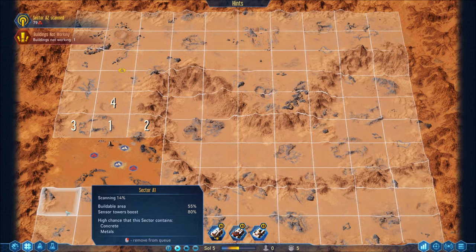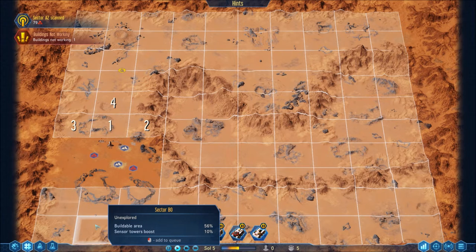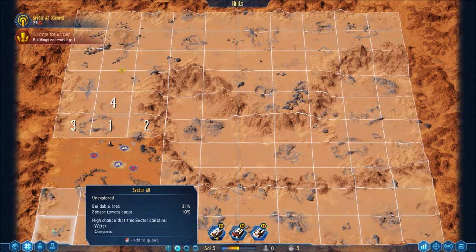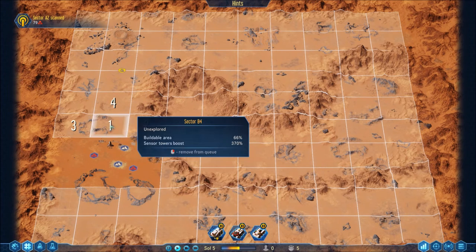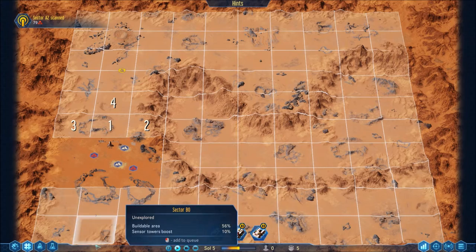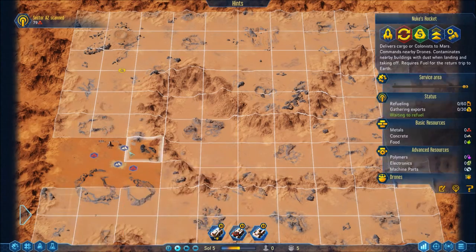This one is scanning with an 80 boost. Metal, water — water down here is not good. I'm really hoping there's some water somewhere close; like here would be really nice.